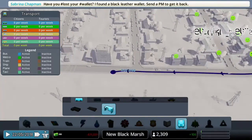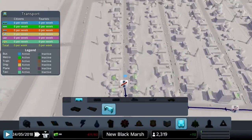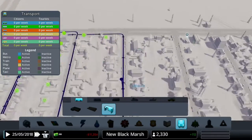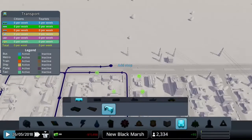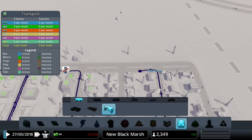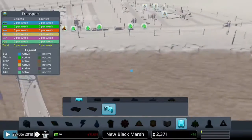Boosting happiness in all your residential zones increases the likelihood of them upgrading. I'm just going to do a full circle around this neighborhood and then we'll connect it to our industrial zone so people can have access to jobs, and it will reduce the use of normal cars which will reduce traffic build-up.